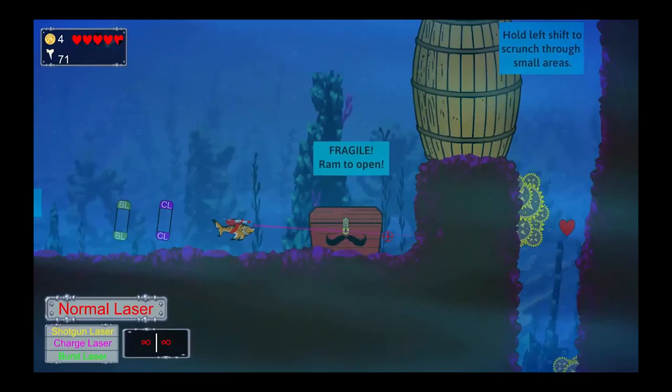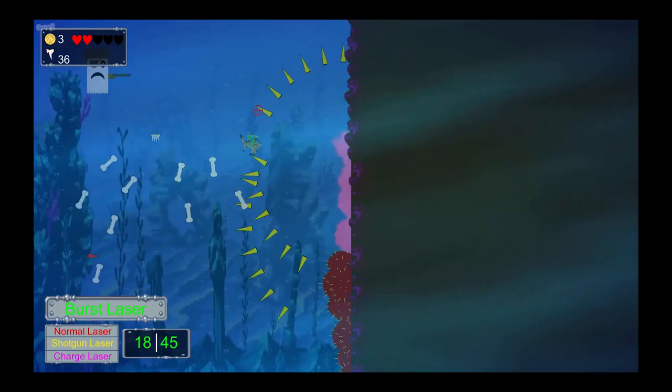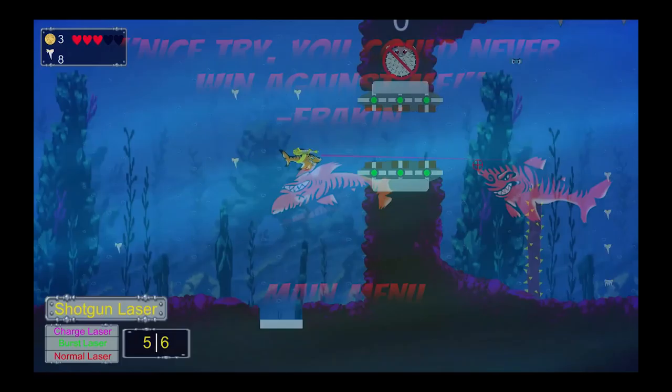Ammo collectibles must be found in the game to replenish player ammo stock. We also have collectible shark teeth the player can collect — if the player collects a hundred teeth, they earn an extra life. Our lives system is similar to classic 2D platformers from the 90s, so once all lives are exhausted, they get a game over screen and must start the game from the beginning.